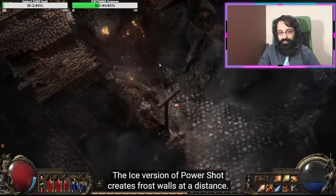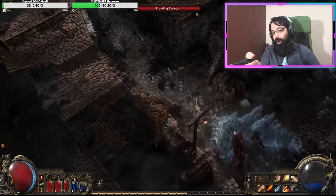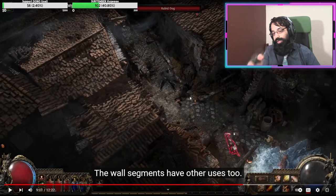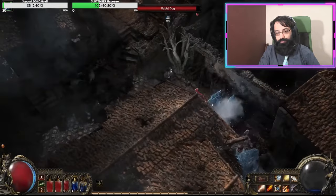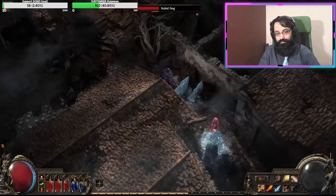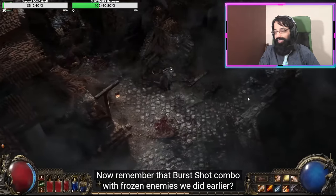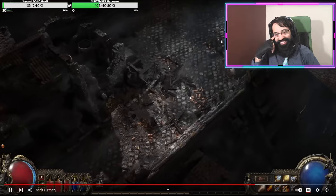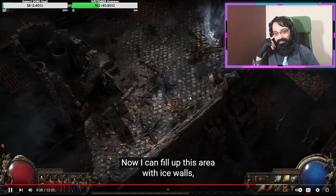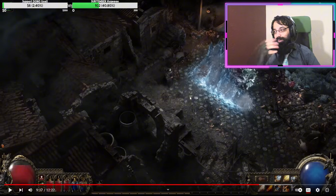The ice version of power shot creates frost walls at a distance — great for crowd-controlling monsters in tight passages. Monsters have to attack the wall first, and if they get destroyed by monsters they explode dealing a small amount of damage. And remember the burst-shot combo with frozen enemies from earlier? That works with ice walls too — you can fill an area with ice walls and then shoot them with armor-piercing burst shot for a huge amount of damage. This will probably be how I build.